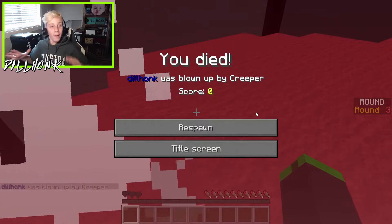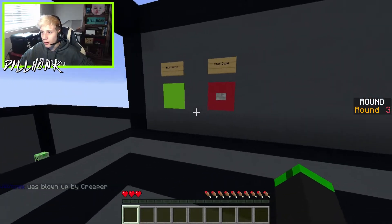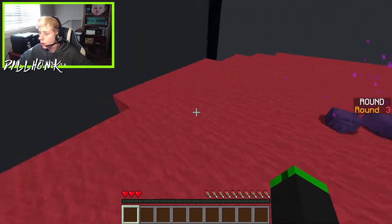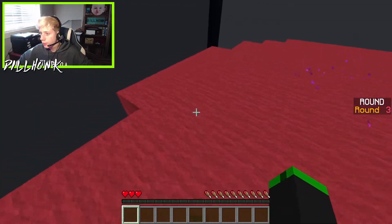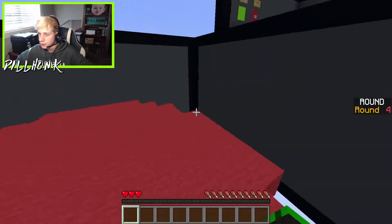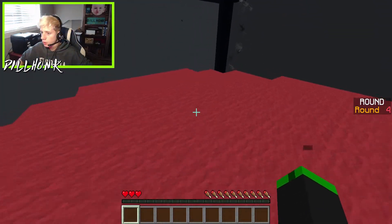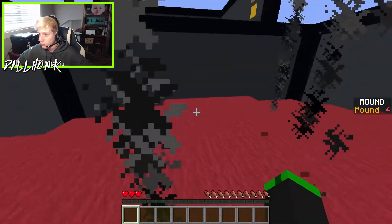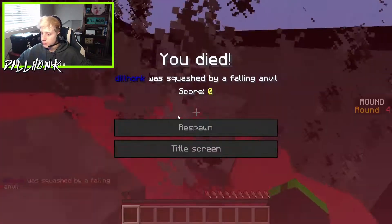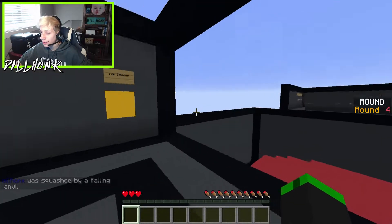Creepers! No, I got blown up — oh my gosh, you gotta be kidding me. Did I just get an arrow shot at me too? Let's hit start game again. Oh, we got endermites! And creepers — oh, the creepers actually helped me, they killed the endermites, thank you very much! Oh — anvils! Falling anvils! We got some falling anvils on us. That was so close, I'm basically dead if any of those hit me.